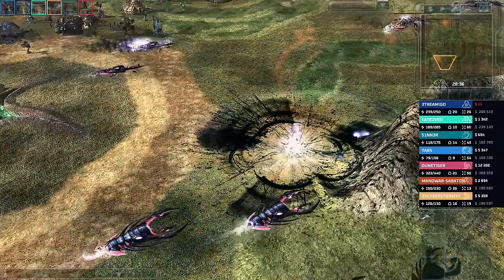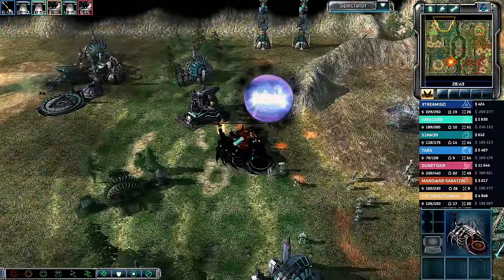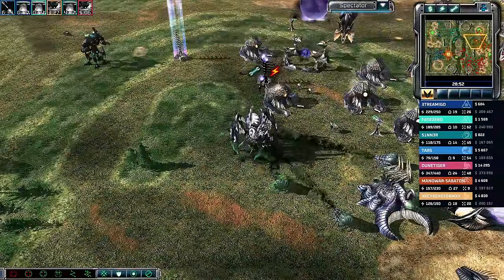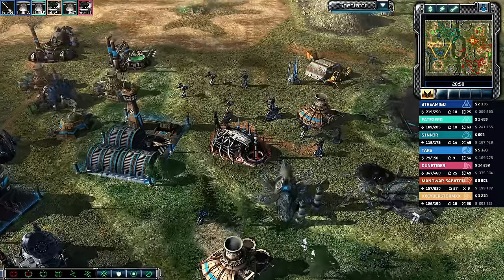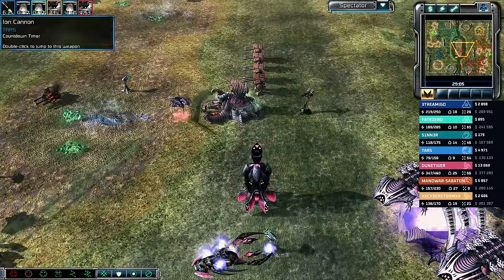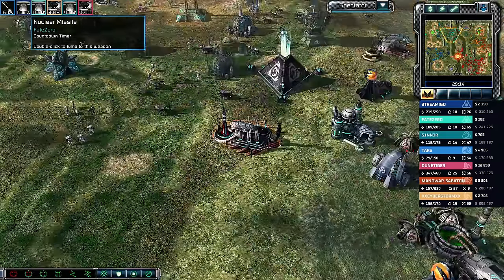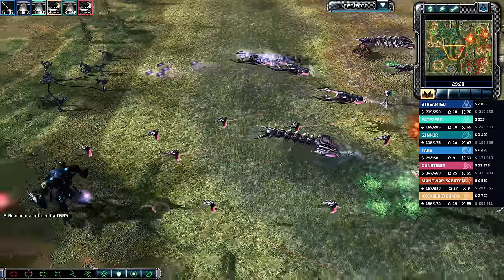The packs all get out of range. A Storm Column snipes a bike but the Redeemer will survive. The nuke is still ready but not being utilized. A second nuke from Fate Zero fires off and lands in the back line.